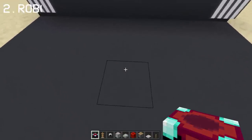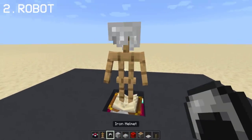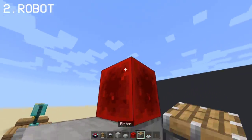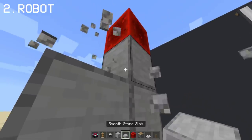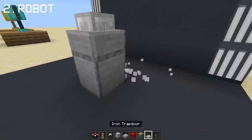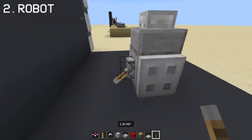Let's do a robot using an enchantment table and an armor stand facing backwards with an iron helmet. Let's cover that with smooth stone as the robot's body. Add a stone slab on top for his head. Then use iron trapdoor for his wheels or his legs. Activate that with a lever at the back.